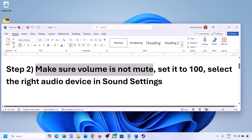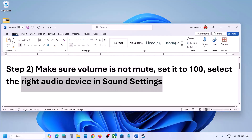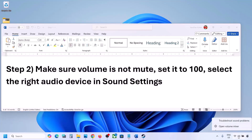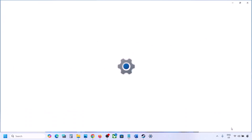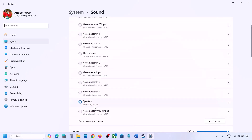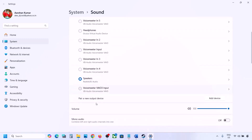Also select the right audio device in Sound Settings. Right-click on the speaker icon on the bottom right and go to Sound Settings. Under 'Choose where to play sound,' you might see multiple devices — sometimes a controller is connected or some other audio device you're not using. Select your correct audio device.